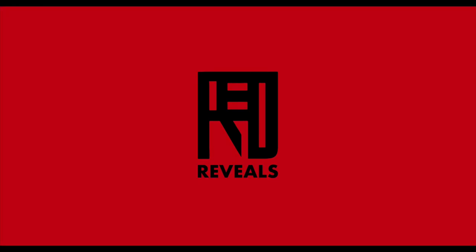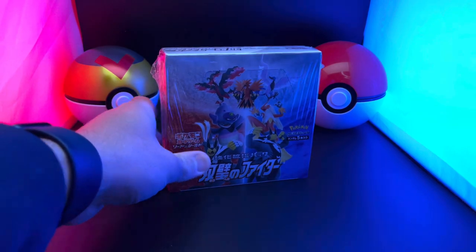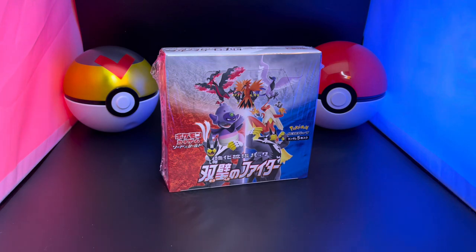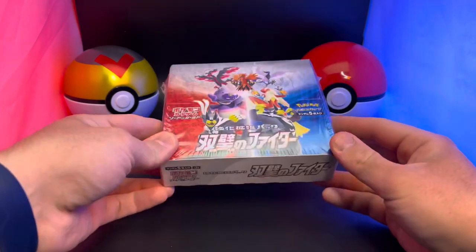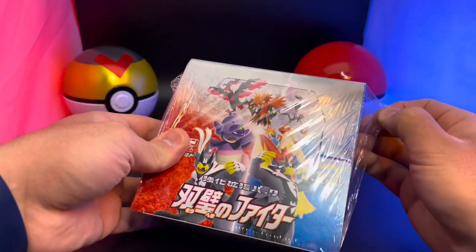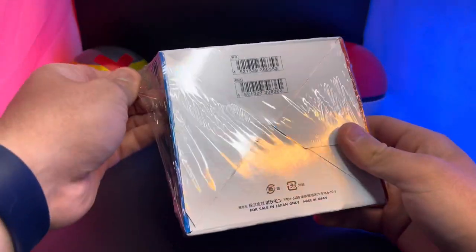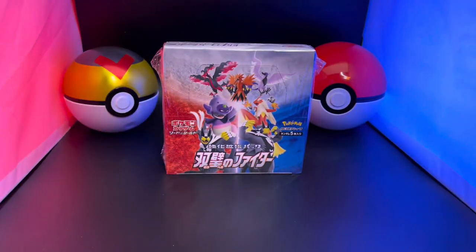Hello and welcome back to Red Reveals! Today I'm super excited because we just got shipped in the brand new set from Japan — Matchless Fighter! Beautiful box, look at that, the red and the blue. I got it from a company called StockX. I'm a little worried because the plastic is very loose on it, but they say they've certified it as authentic, so I guess we'll see today.